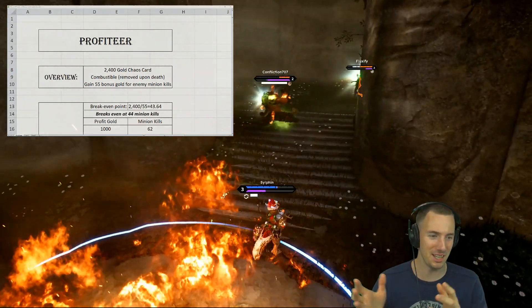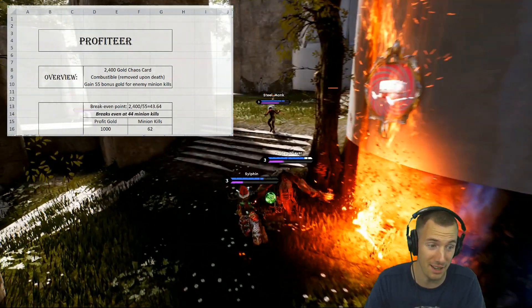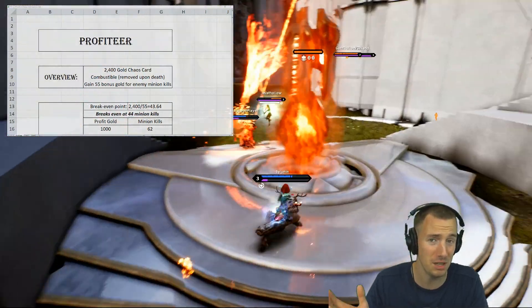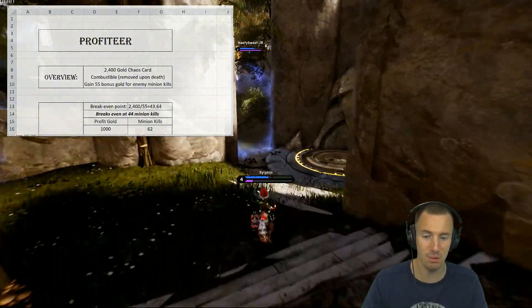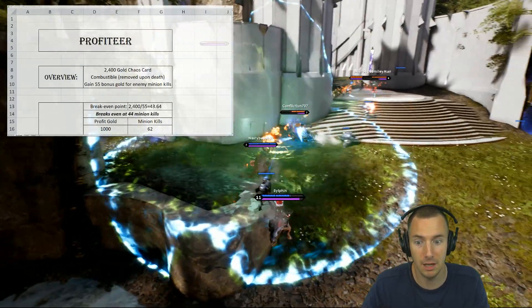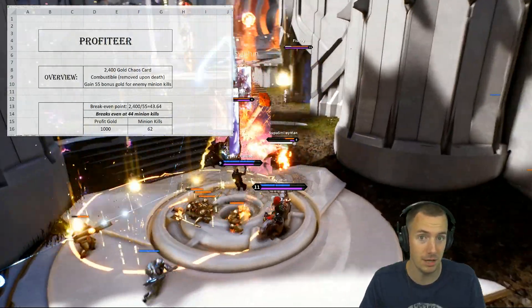So, Profiteer. It's a 2400 gold chaos card that is combustible, meaning it's removed upon death — and that's pretty important because you just lose out 2400 gold flat out if you die. So not dying is pretty damn important. You gain 55 bonus gold for enemy minion kills, and that's kind of how it helps your economy — if you can kill enemy minions, you'll get bonus gold and eventually hit a profit.